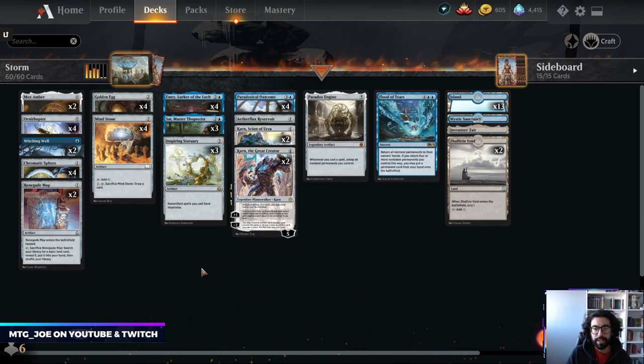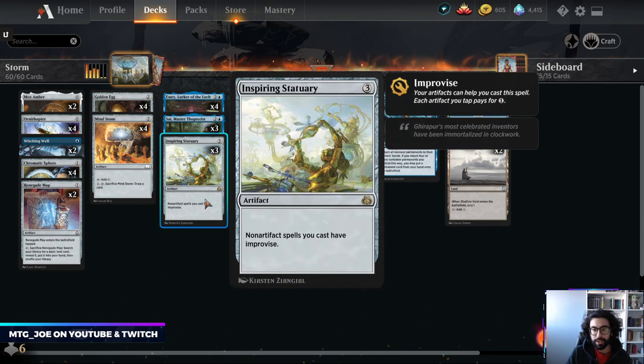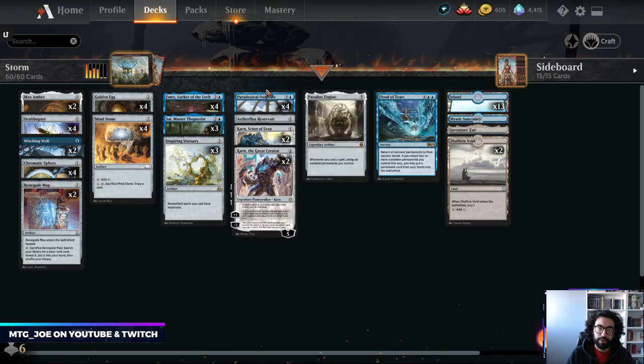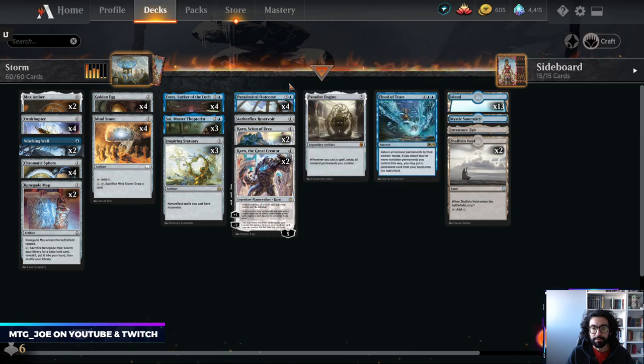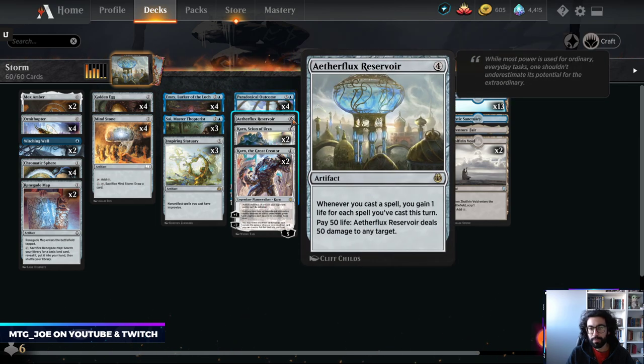So in its time during Standard, there was a deck built around Inspiring Statuary, which is a card that got reprinted in Historic Anthology 4. Your non-artifact spells have improvise, meaning you can tap your untapped artifacts to pay mana for those spells, getting cost reduction. What you try to do is play out a bunch of cheap artifacts, use Paradoxical Outcome to return those to your hand, allowing you to recast those cards and generate a bunch of Storm.